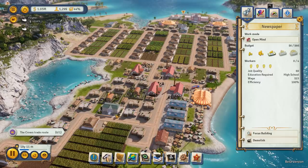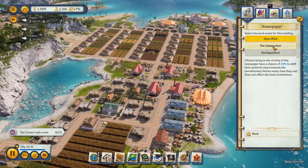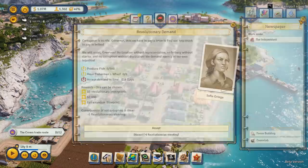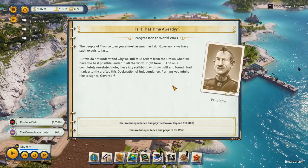Now we're going to convert all of these - control click on the independent. Citizens living in the vicinity of the newspaper have a 25% chance to shift their political views towards the revolutionary faction every time they rest. That will not take very long. We need high school education for those guys. Produce fish - have a fisherman's wharf. Yes, we'll do that. That is how easy it is.